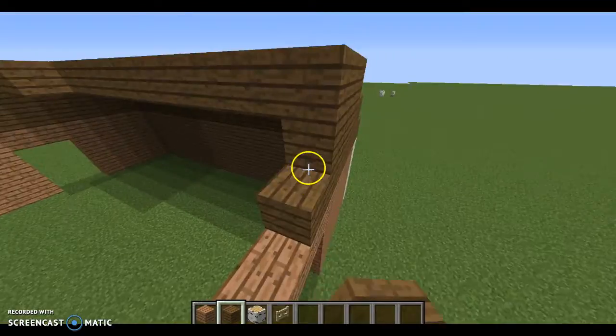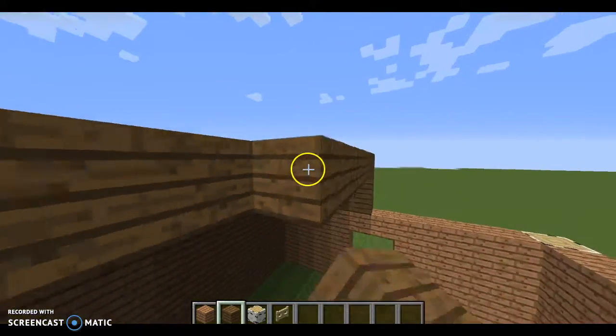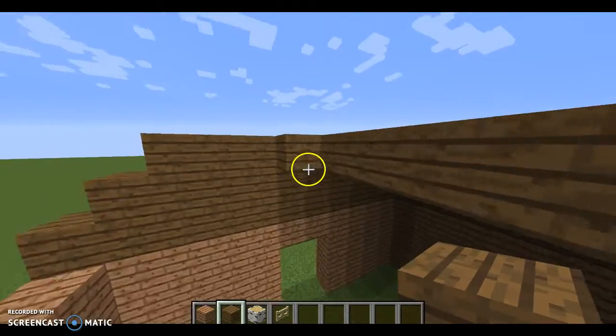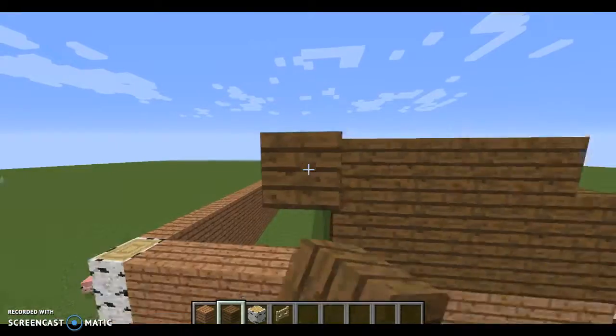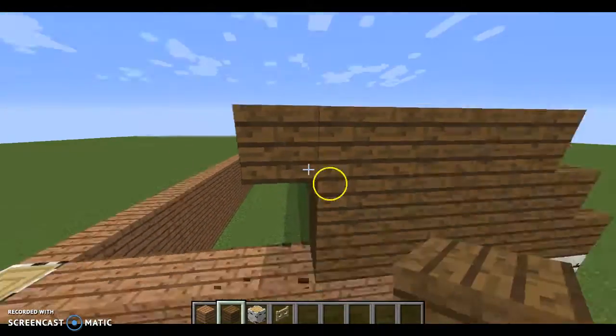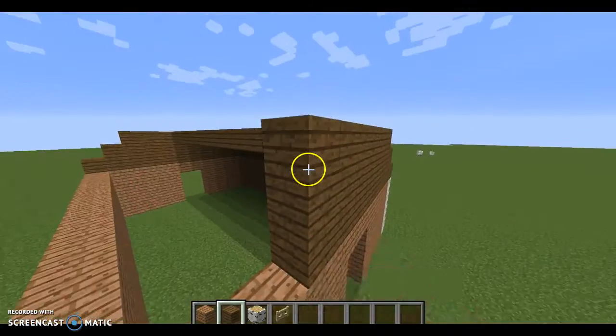I'm not sure if sea lanterns do this, but with glowstone — sometimes on Xbox your head can glitch through glowstone so you can see the other side of things. And that can be used in a lot of mini-games and stuff.